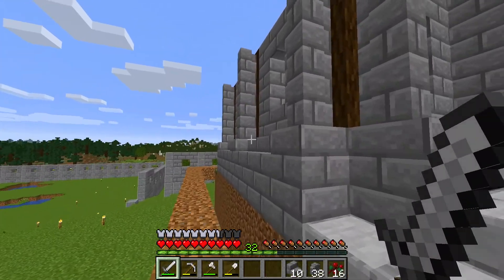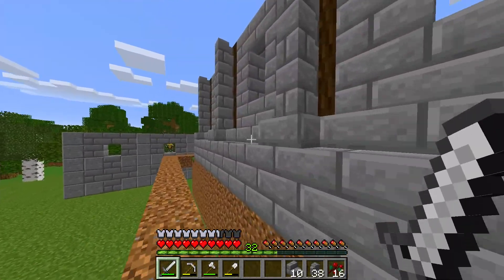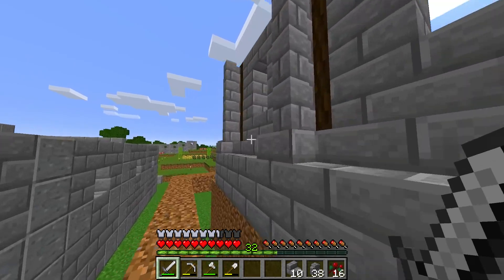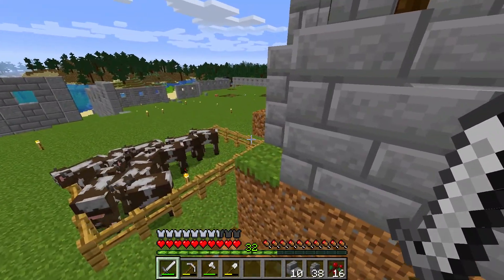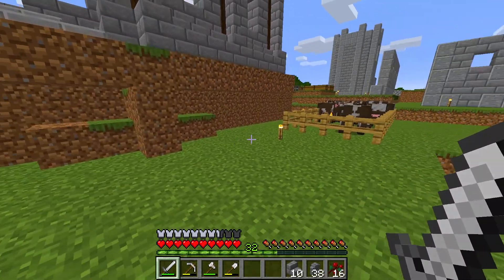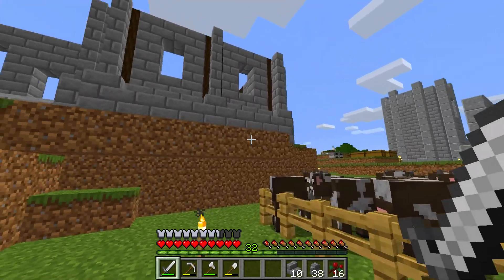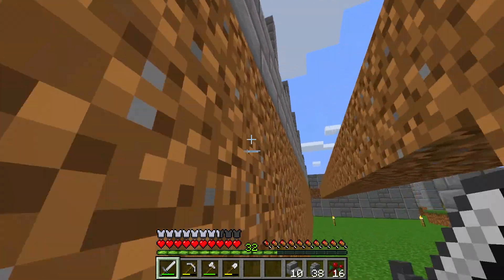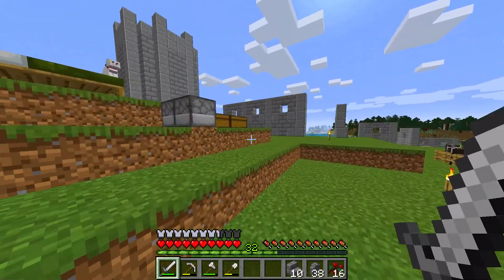The outer part of this house is complete! I built this little dirt scaffolding so you guys can see a full 360 of the outer part of the house. Obviously off camera and by next episode we'll be cleaning up all of this dirt and getting the land prepared. I'm going to probably build stairs all the way down extending out more and more - I think that's going to look really cool, entering the house like a mansion on the hill.